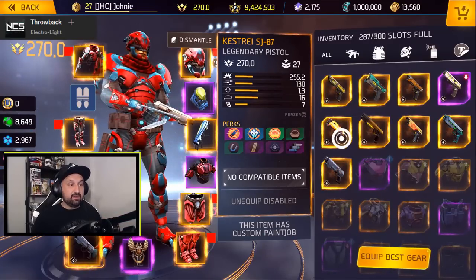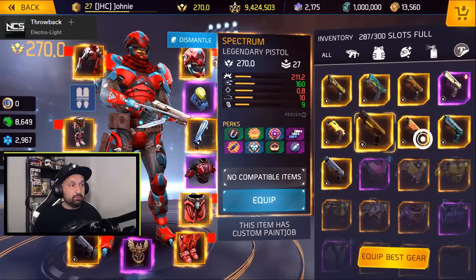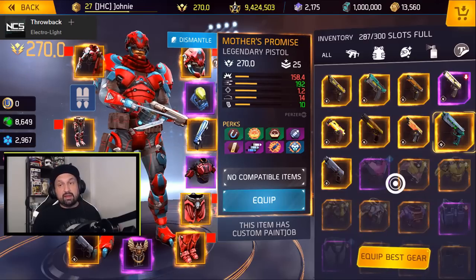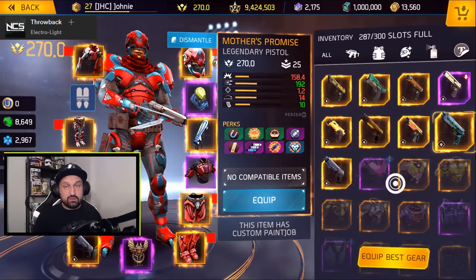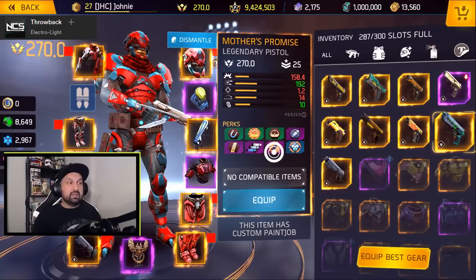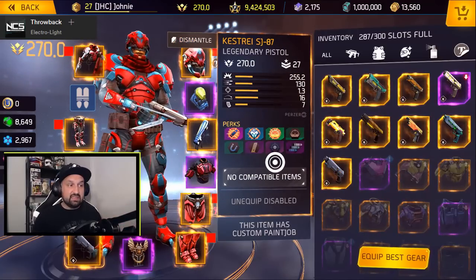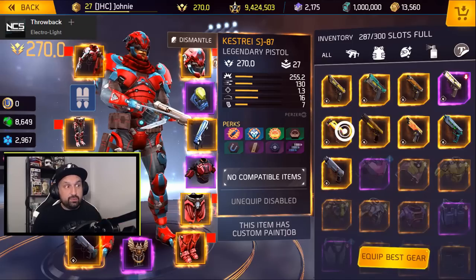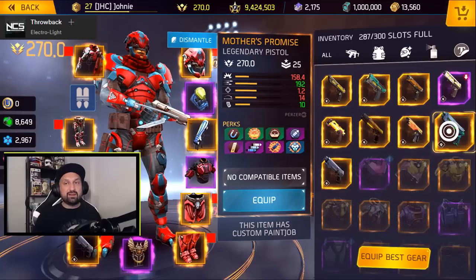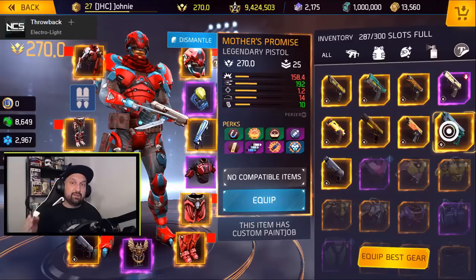From left to right, the highest damage was the Legend's pistol at 228, then Spectrum at 211, 193, and 158 per bullet. However, the Mother's Promise is a burst pistol; the other three were single bullets. Now look at the fire rate: 130 on the Kestray, and everything will be green — 150, 160, 175, and 192. So the damage goes down as the fire rate goes up from left to right.